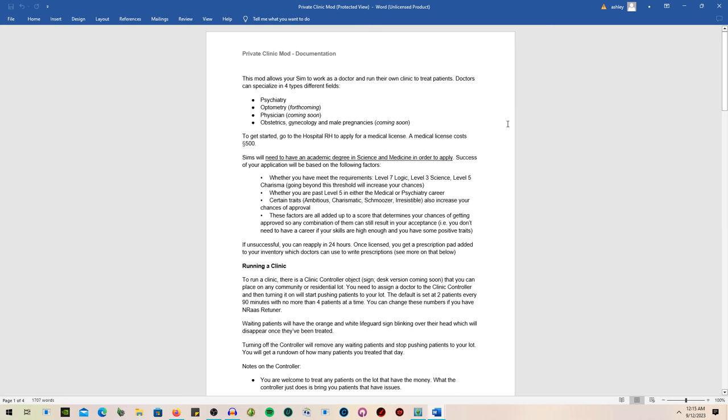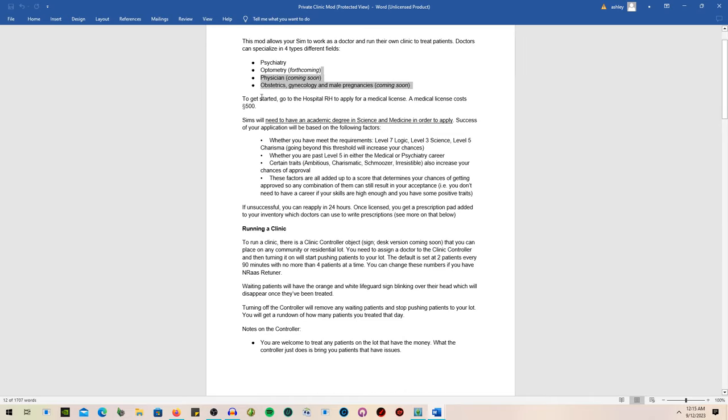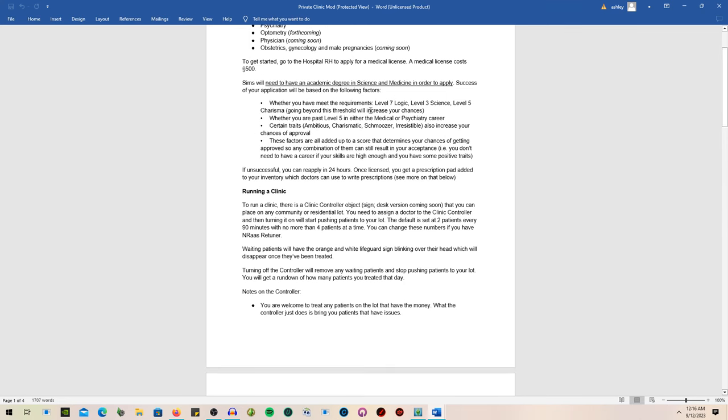Looking at the Private Clinic mod documentation, there are going to be more things added. Right now it's just psychiatry, but more is planned. For the medical license, you have to apply and it costs 500 Simoleons. You need an academic degree in science and medicine. The success of your application is based on level 7 logic, level 3 science, and level 5 charisma.